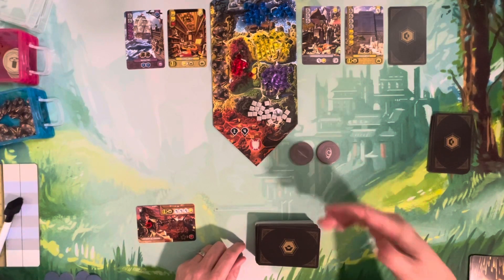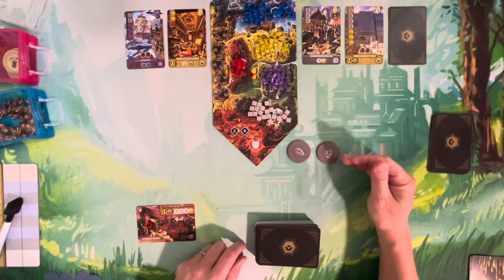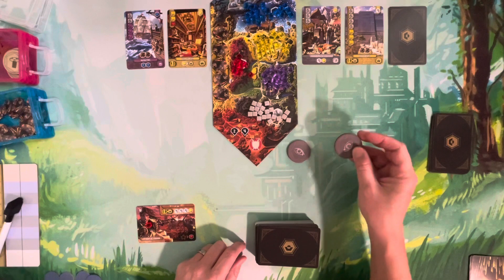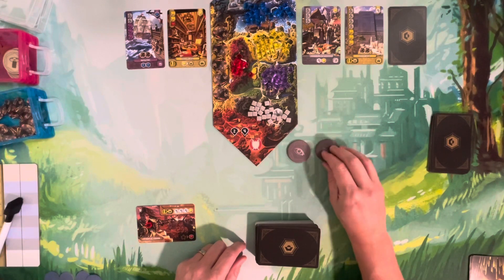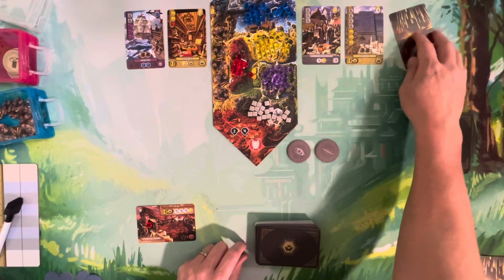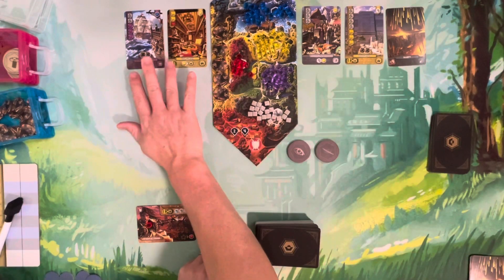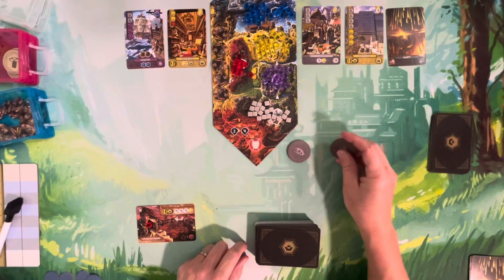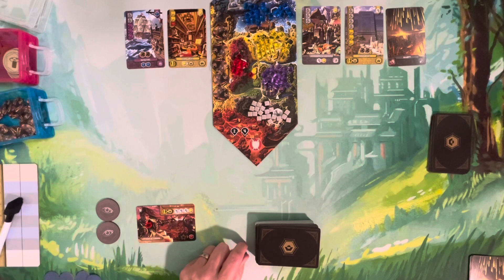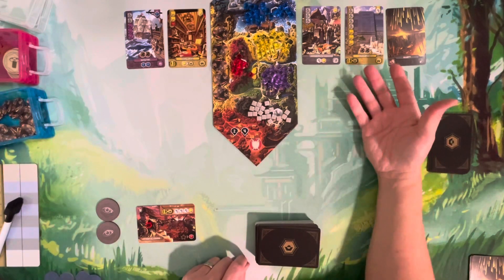You could end up with two spy tokens to use. At any point you can turn a spy token to the inactive side to flip a face-down card and see what it is — for example, confirming it's a calamity so you can avoid it. Those are your spy tokens for solo mode, replacing the trap tokens.